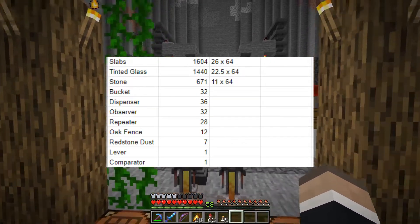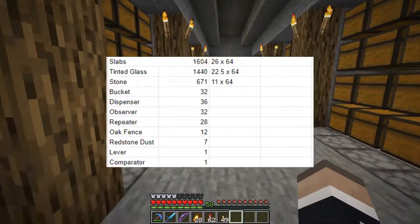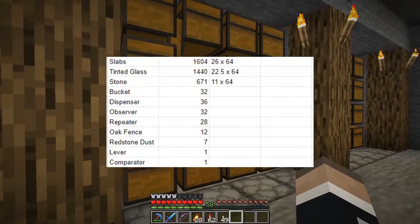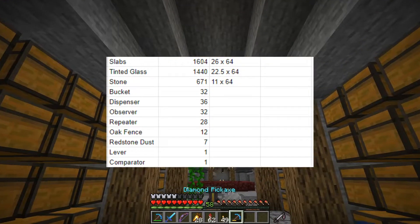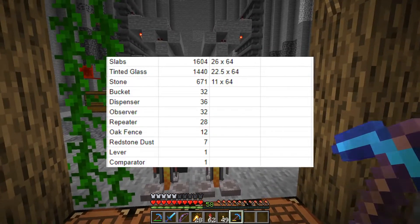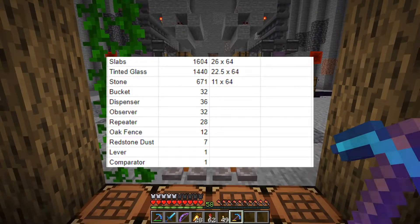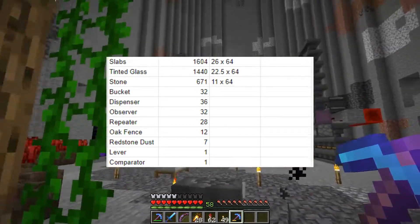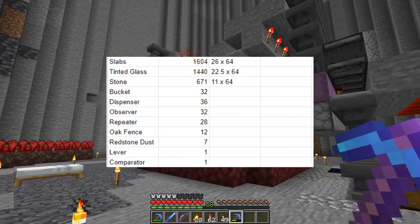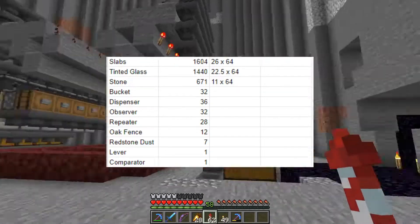We need 26 stacks of slabs, 22 and a half stacks of tinted glass — that one I'm a little bit worried about. We have all this and I'm also going to go get more. We need 11 stacks of stone. We need 32 buckets of water, 36 dispensers, 32 observers, 28 repeaters, 12 fence gates, some redstone dust, some hoppers, and a comparator. So we're going to get that stuff first.